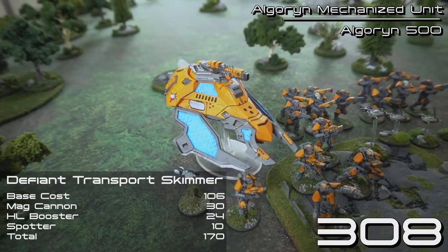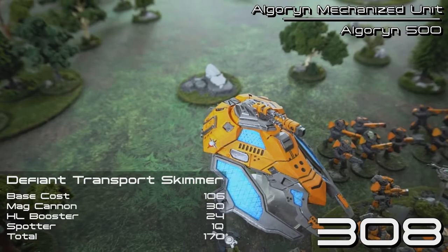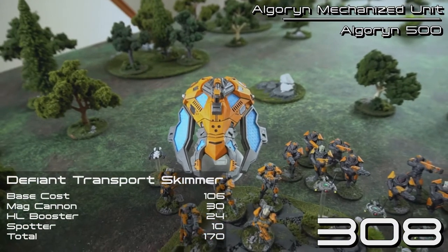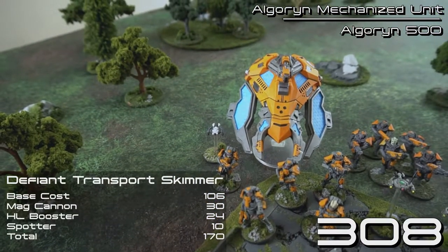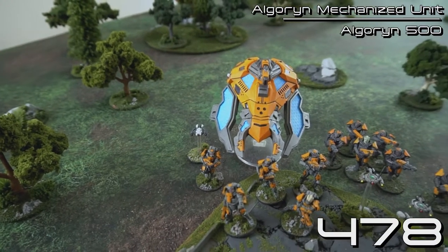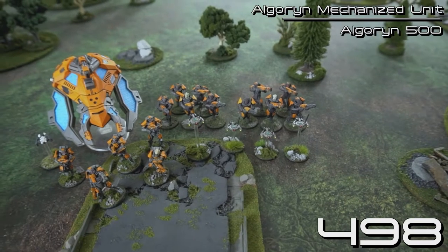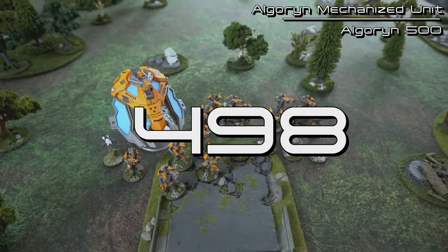My also brand-new, just-finished Defiant Transport skimmer is 106 points base, but I've given it a 24-point hyperlink booster armor upgrade — instead of Res 11 it is now Res 12. I've also given it a Mag Cannon, which is a 30-point upgrade, and a spotter drone for 10 more points — borrowed from the Concord. The last choice is an auxiliary of Targeter Probes, ordered from the Freemore, at 20 points. I have no points left for any army options, making the entire force 498 points represented by 2, 3, 4, 5, 6 models.